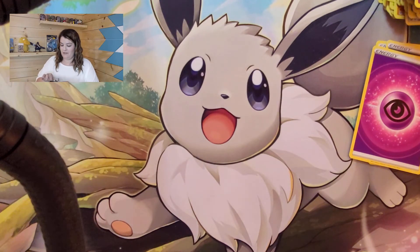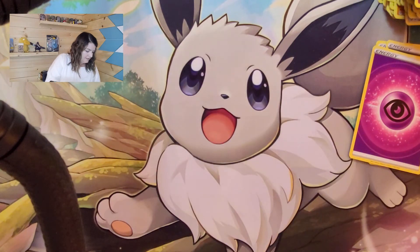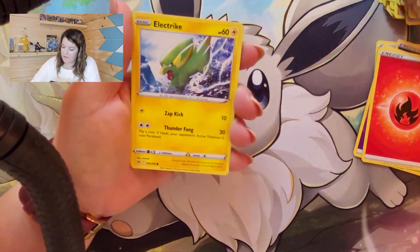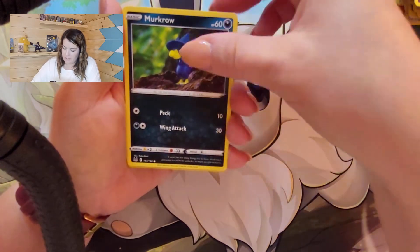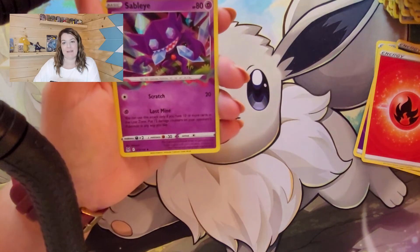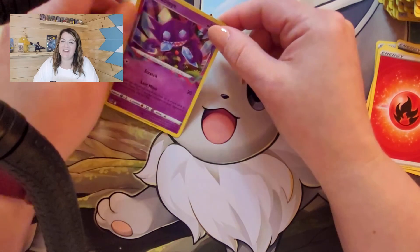Last but not least, Gardevoir. We have not pulled an Ultra Rare yet — we pulled a Radiant Steelix and a Full Art Opal from the Trainer Gallery. Let's see if Gardevoir will do it for us. We got Fire Energy, Hariyama, Haunter, Poliwhirl, Electric, Gastrodon, Binacle, Murkrow, Whirlipede, a Reverse Barbaracle, and another Holo Sableye. Apparently this is the Sableye show — we pulled another Holo Sableye.